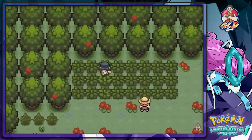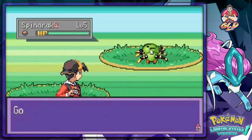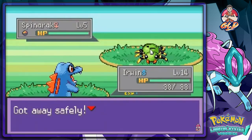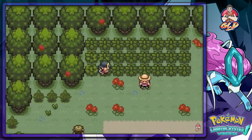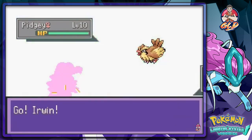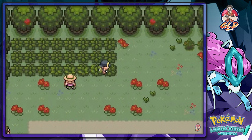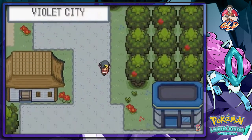I wonder what kind of Pokemon you can catch here — just being curious. There's a spinner right there, nothing too interesting. I wonder if you can find a Mareep here if it goes off the same engine. We found a place to capture a Mareep maybe — that's the Pokemon I want to capture.